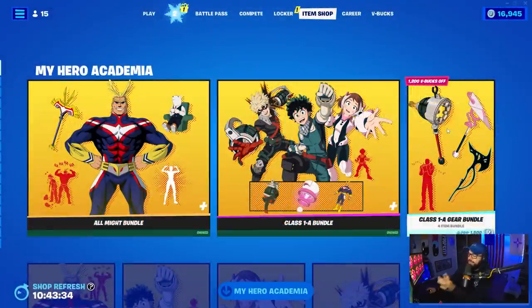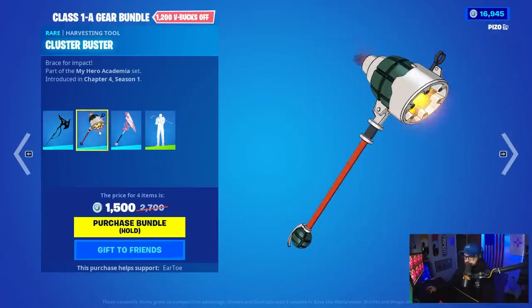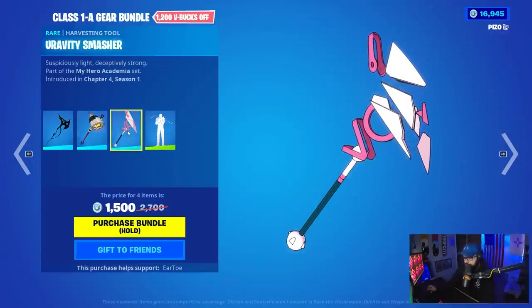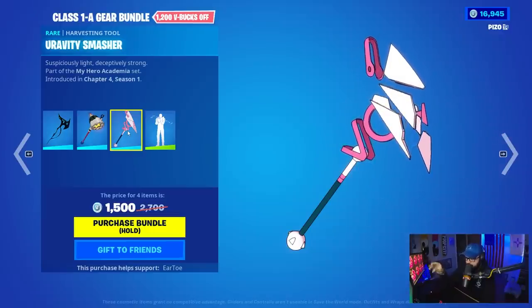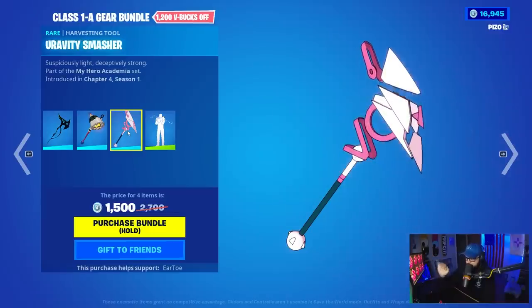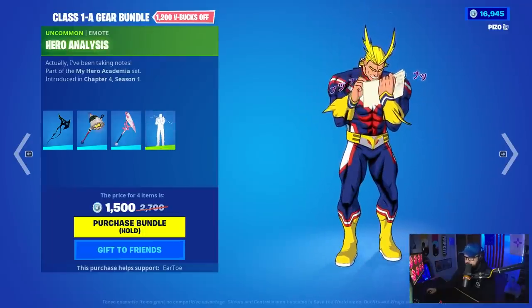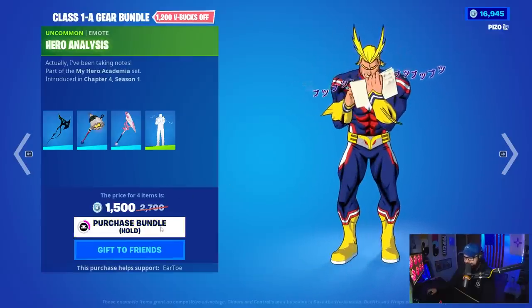Now the Class 1A Gear Bundle. The harvesting tool here is the Black Whip Axe — great impact, nice sound. Then there's the Cluster Buster — not bad. The Gravity Smasher, which I love how it kind of floats together but isn't quite together. And then the emote: Hero Analysis.